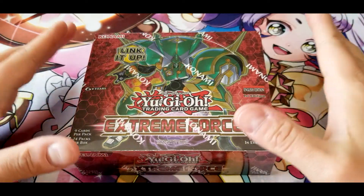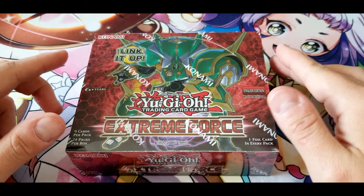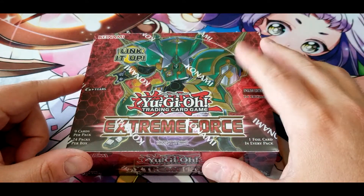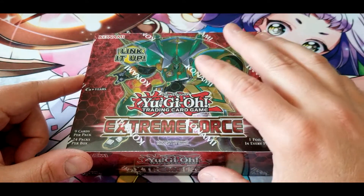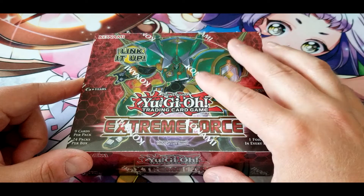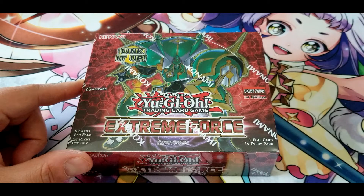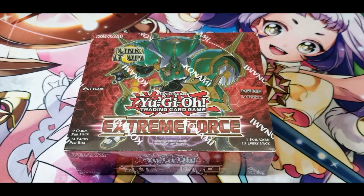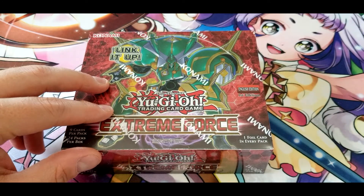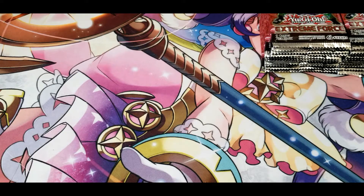Hello Internet! This week we're cracking open a booster box of Yu-Gi-Oh! Extreme Force expansion. Not much to say — a bit of a lull since no new product is out for Flesh and Blood or Yu-Gi-Oh! until April 16th, when the Ghost from the Past set comes out. I should have a video up on time for that, as opposed to being a week late. Let's get this cracked open and get right into it.